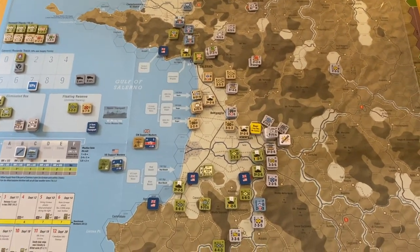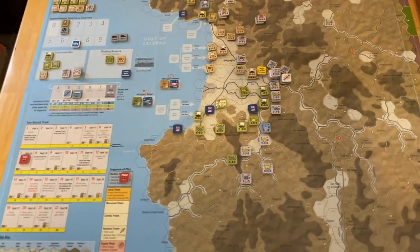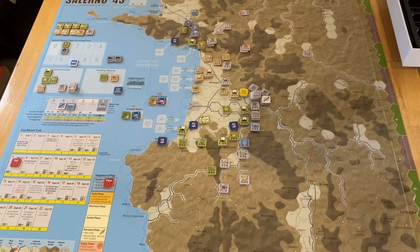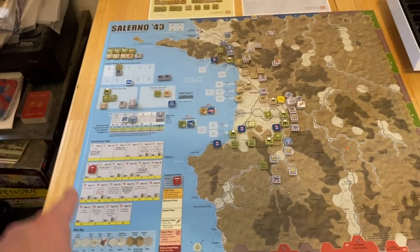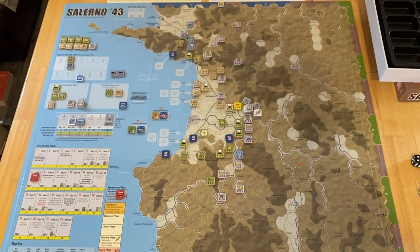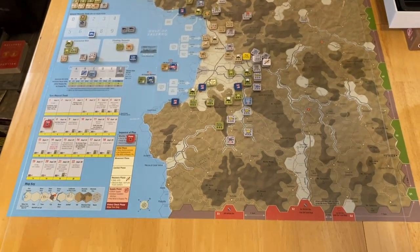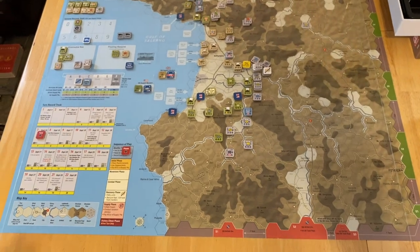Stalingrad '42 is still sitting unpunched and awaiting some attention, but this one I really wanted to get on the table. Number one, I knew it was going to be a little bit smaller game. It doesn't require a whole lot of tabletop footprint. The map is the same height as a standard GMT map. It is a paper map — if you're attached to mounted boards you might be disappointed, but the price point is pretty low and I prefer plexiglass anyway, so for me this is a win-win.